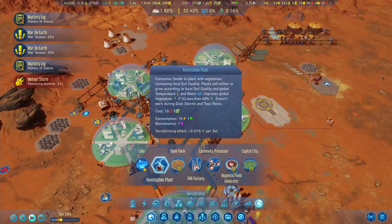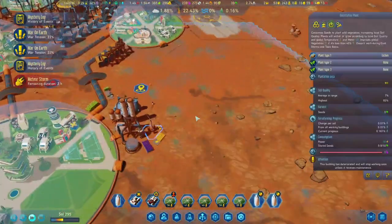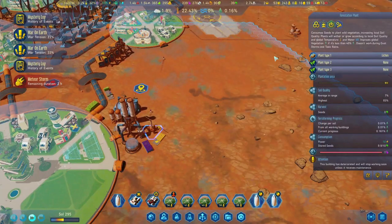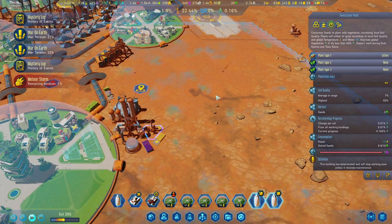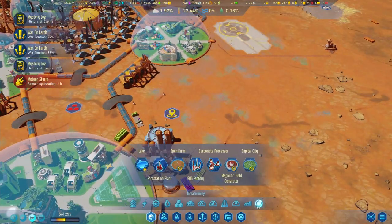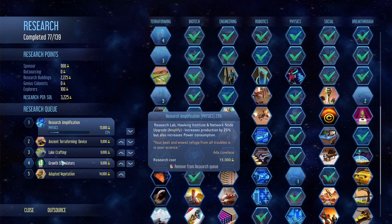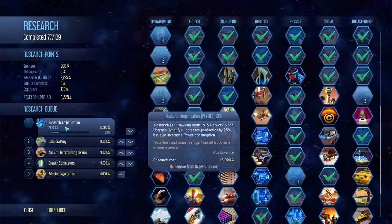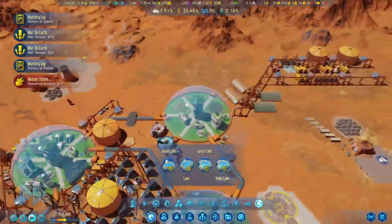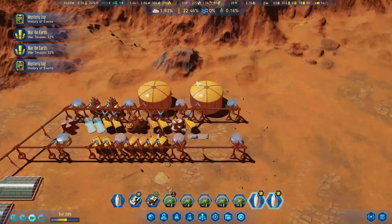We did build some forestation - totally forgot about this one here. Grass we cannot grow because we need water at 10%. So the next thing we're going to build is something to help with that. We're going to upgrade those moxies and the water as well.